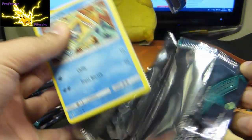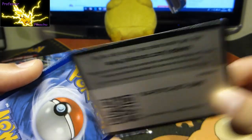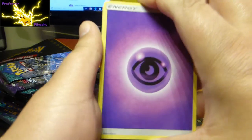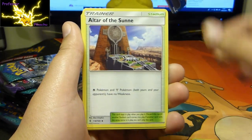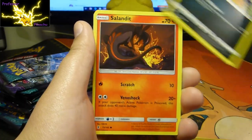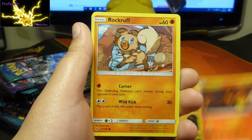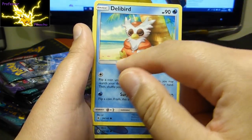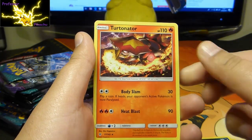I know this is an older set, but remember guys — I need to turn it over to avoid seeing if I'm going to get anything or not. So here we go: Energy, Mallow, Altar of the Sun, Hakamo-o, Snorunt, Murkrow, Salandit — looks a bit evil there, like he's planning something. Rockruff, Delibird — that's where I'd like to be just now, on a beach somewhere just snoozing. Alolan Sandshrew, and Turtonator.